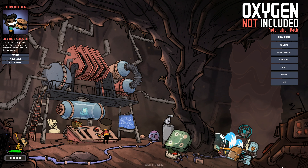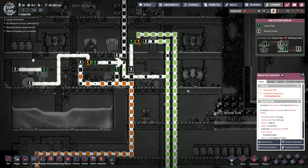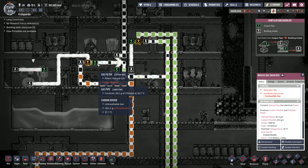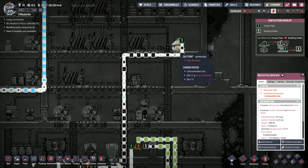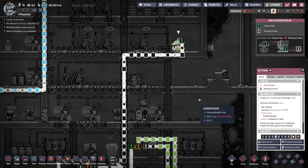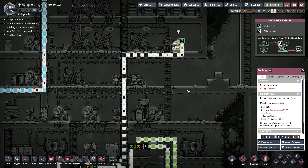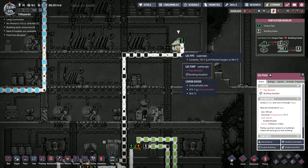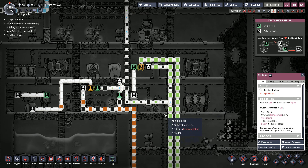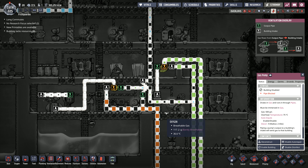Hey folks, it's Frithgar here - welcome back to Oxygen Not Included. I need to separate some of these out so the whole thing runs properly. I want to turn that one off, disable that building completely. Right, they've switched that - that one has now been disabled, so the gas that is in this pipe is going to flow through, and things should flow a little bit better.